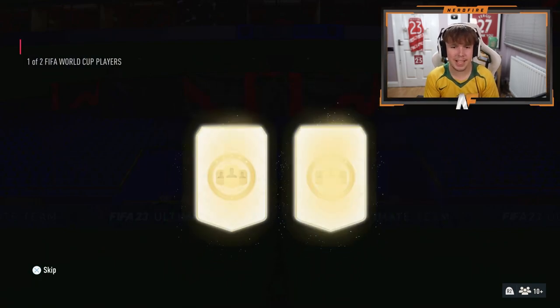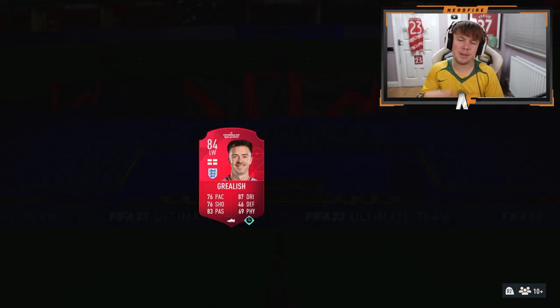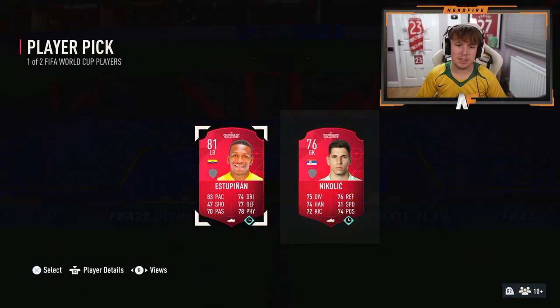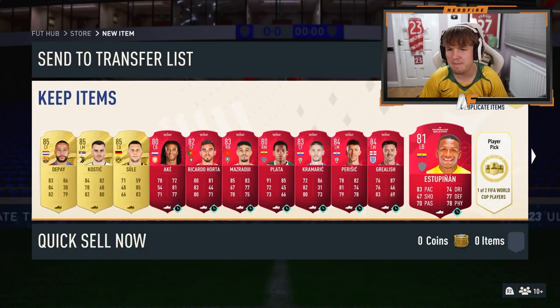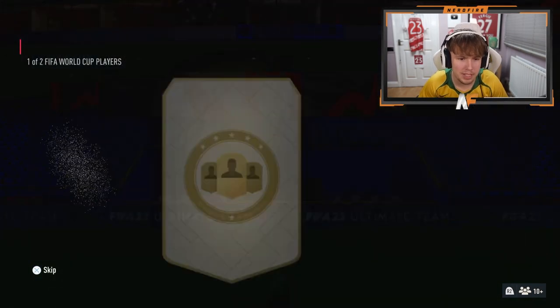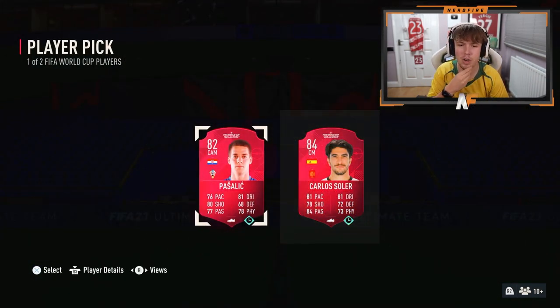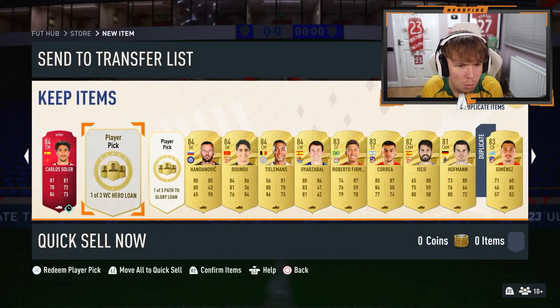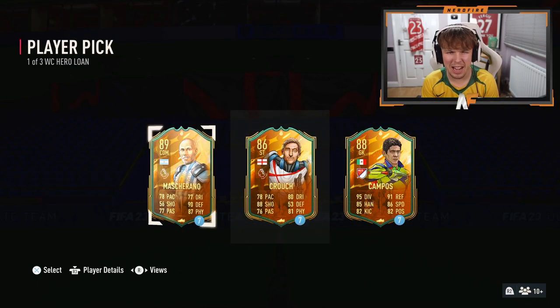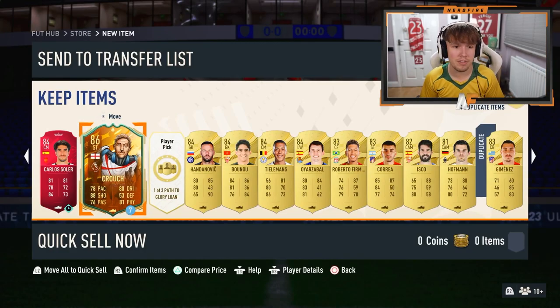Next pick - Grealish! Another Grealish - we would have got the Path to Glory but we'll take that Grealish as well. Give me an Mbappé or something... not great again, another player pick. We'll go highest rated again. Some of them are loans as well - a solid one for the Spanish one. We've got a World Cup hero loan and a Path to Glory loan. World Cup hero loan - Crouchy! Wait, 86? Isn't he supposed to be 88? I'll take Crouchy. Path to Glory loan - Sarnaï, yeah we'll go with Sarnaï.